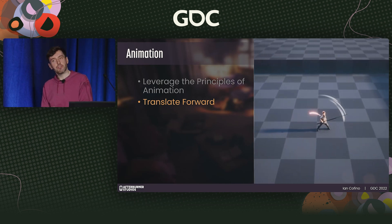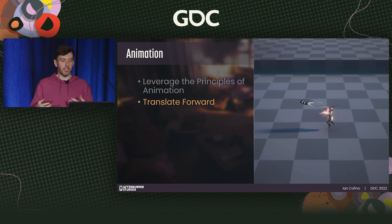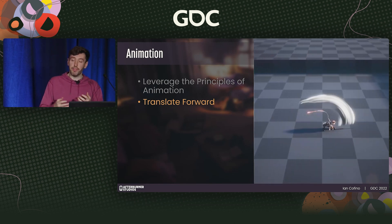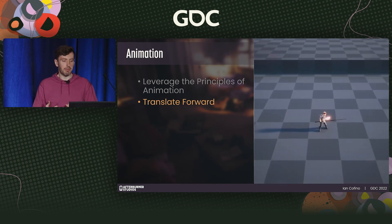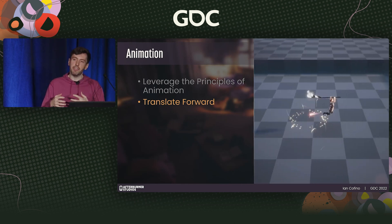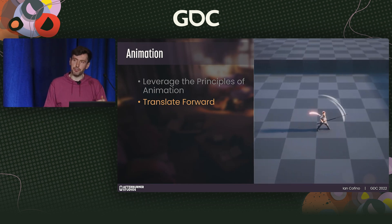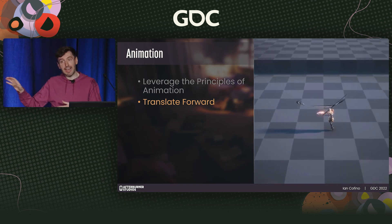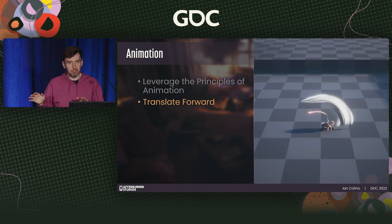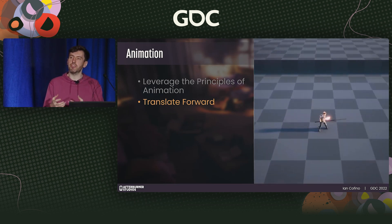Adding forward momentum to attacks will help them connect more easily. Baking a certain amount of translation right into the animation will help any additive procedural translation feel much more natural. Players are more likely to miss an attack that doesn't move them towards their target — a missed attack in that way is a player error, but it's often a source of frustration at the system because the output doesn't match their intention.